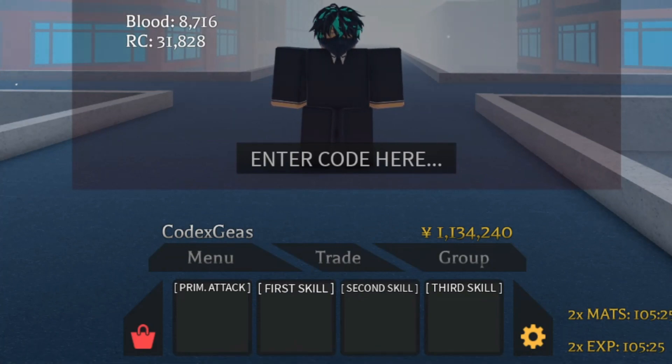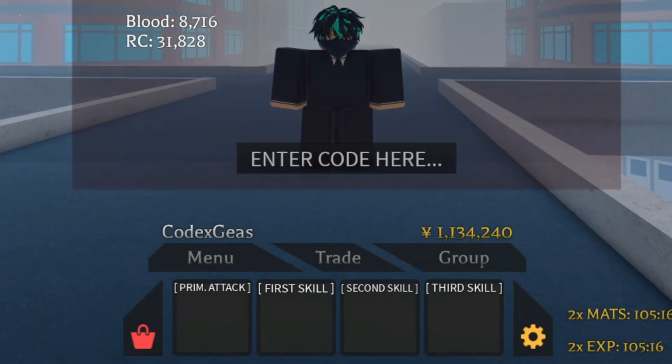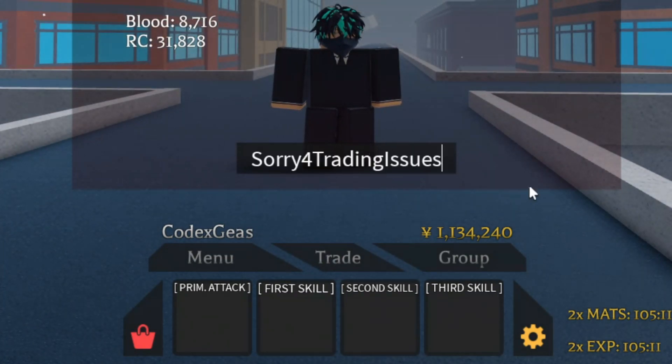Let's proceed to the next code. It is 'almost 200k favorites'. When you press enter, that code gives us another 30 spins. And then for the next code, it's pretty simple.